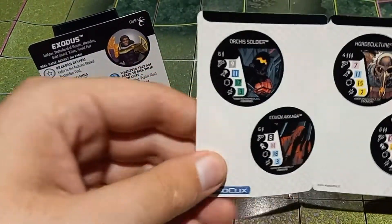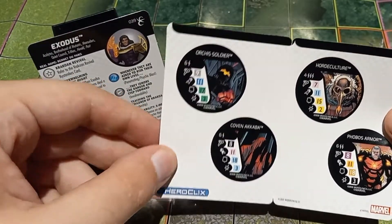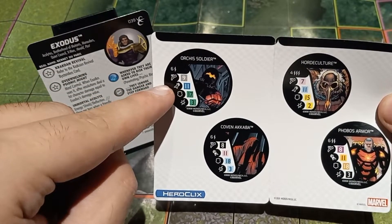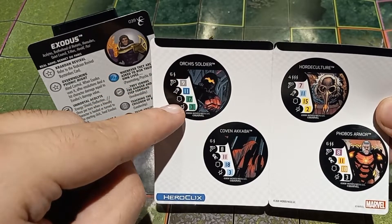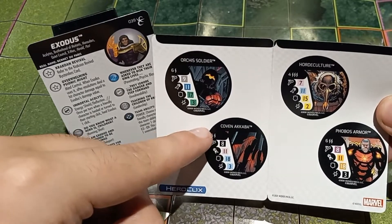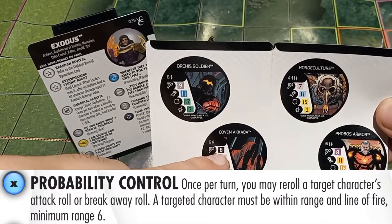The bystanders generated from this book are very relevant for your opponent — they get a bunch of very annoying figures, and you must have a game plan to deal with them. The Orca Soldier is a good ranged attacker with Running Shot, Energy Shield Deflections, Penetrating Psychic Blast, and Enhancement. The Coven Aqaba is an annoying Probability Control piece — it is also autonomous — with Stealth, Precision Strike, Barrier, and Probability Control. Very annoying to deal with.